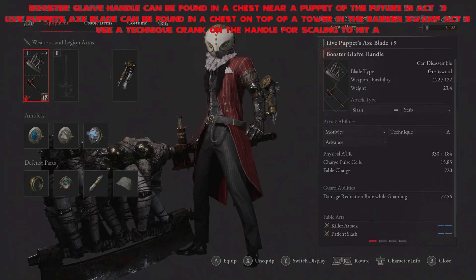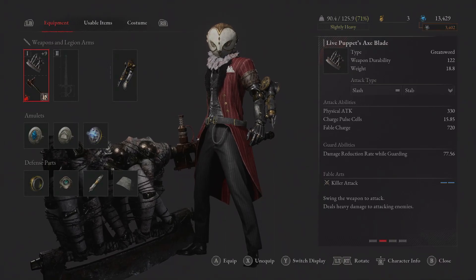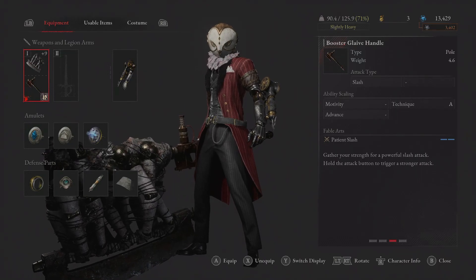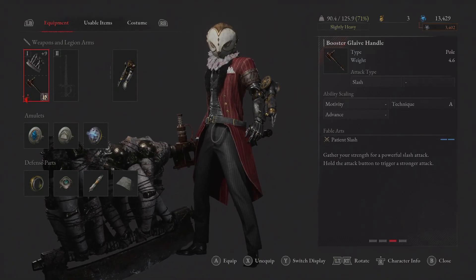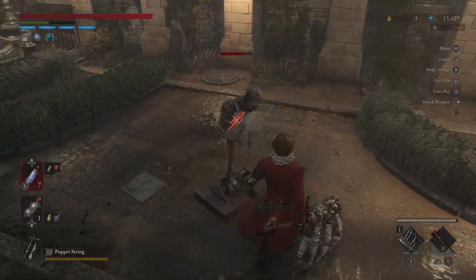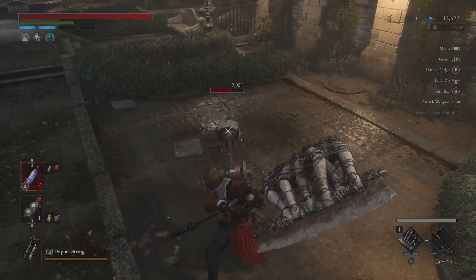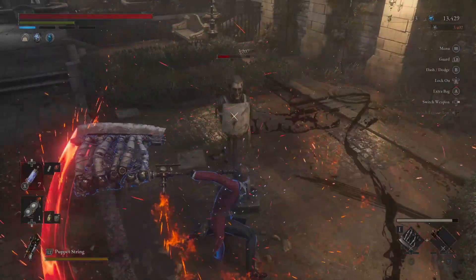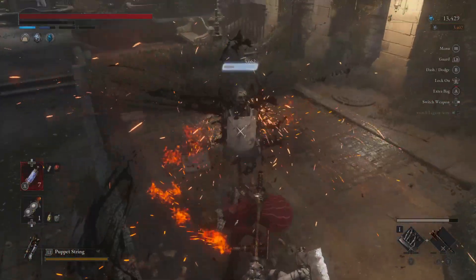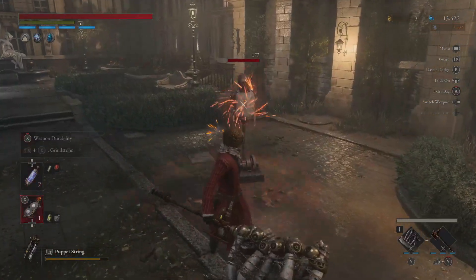It's large, pretty heavy, hits like a truck, and has some great fable arts — especially the one on the handle. If you charge it up a little bit you can then release it to do some really nice one-shot damage. On the test dummy you can see we pull out some ridiculous numbers, and it has great range to it. We're also combining this with probably the most overpowered legion arm in the game: the Puppet String.